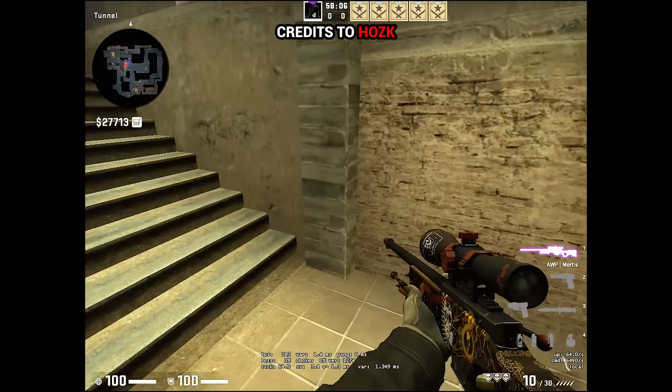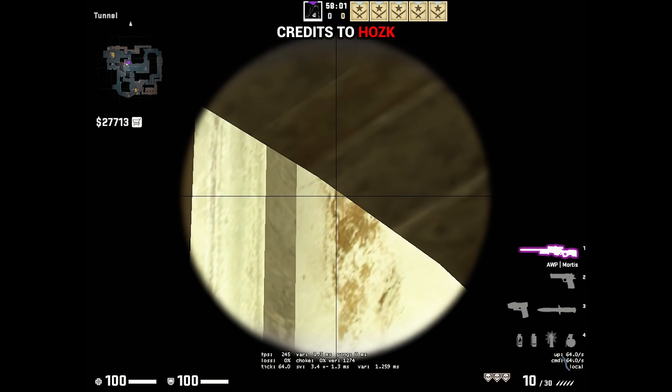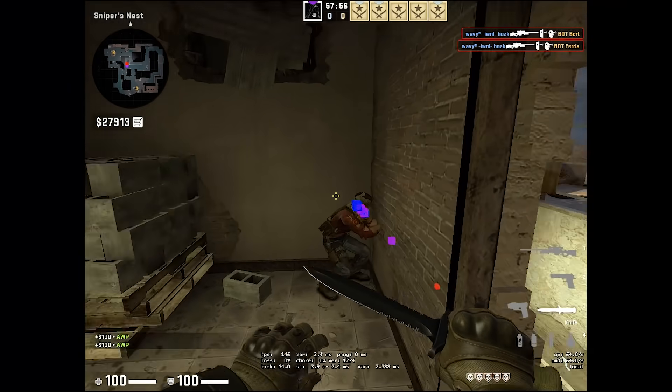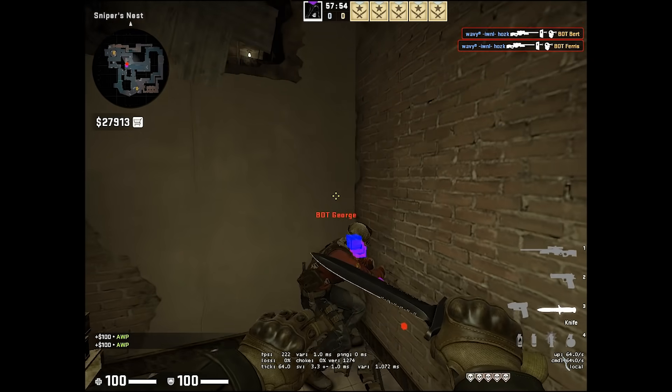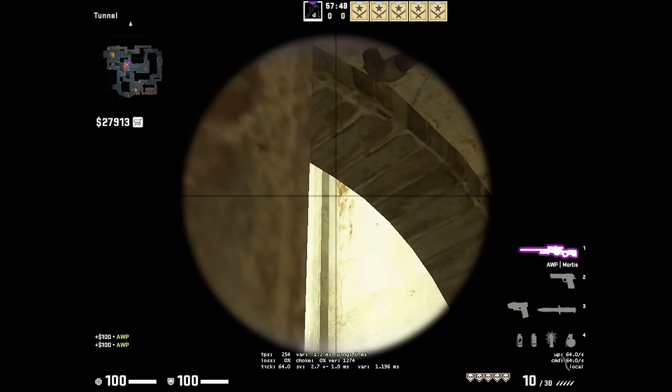If you have AWP and somehow end up in underpass, here's an easy to remember wallbang lineup for you. Boom and right side of the window guys will all of a sudden be out from the round, at least as sudden as CSGO lost Markolov. If you hear this, we still miss you.